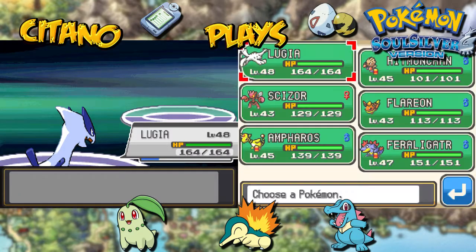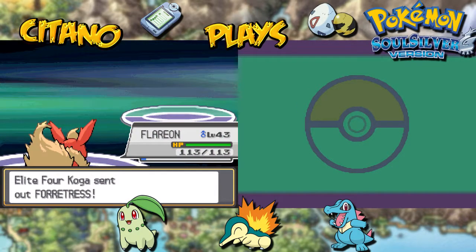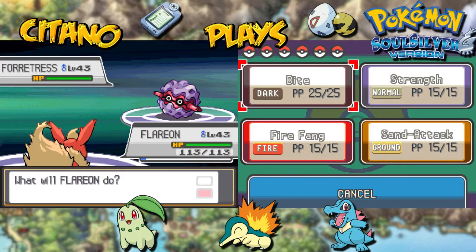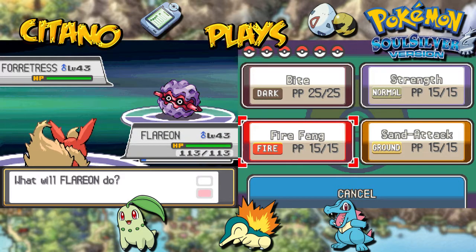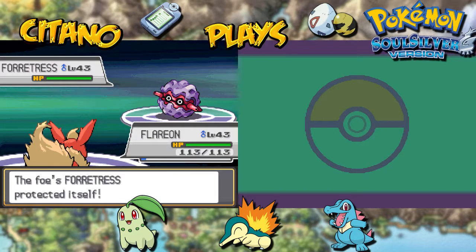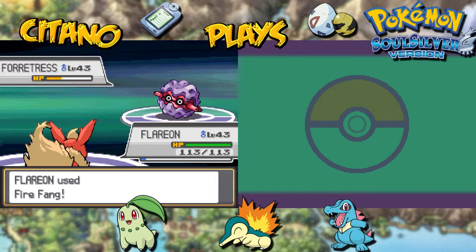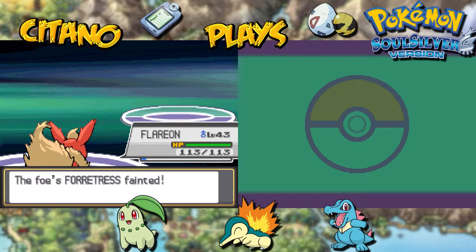Next up will be Forretress — that's a different one, not a Poison type. Forretress is a dual type Bug and Steel. You know what that means? Call the fire department because Flareon is in the house! Being quadruple weakness to Fire, Flareon is my choice against Forretress. Be careful though — even though it has a quadruple fire weakness, it has insane physical defense. I'll try Fire Fang and see. Forretress uses Protect, so I try again. Here comes the Fire Fang — and it's a one-hit KO thanks to a critical hit. Doesn't matter how high the defense is — critical hit, super effective, takes down Forretress.